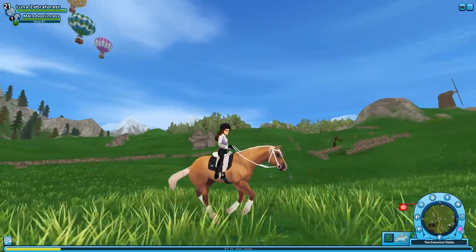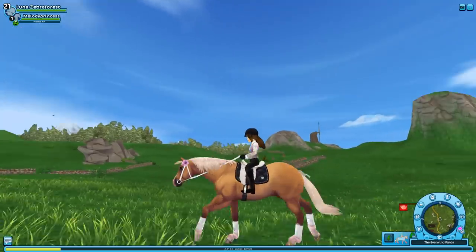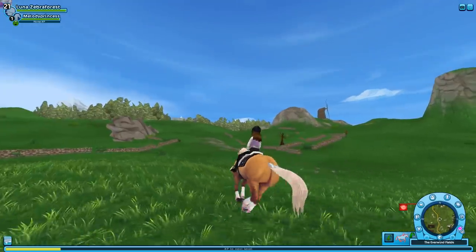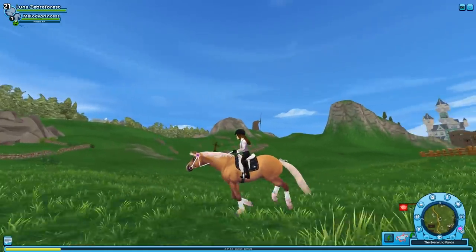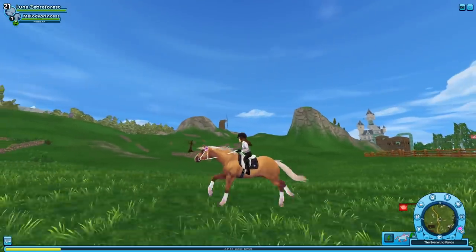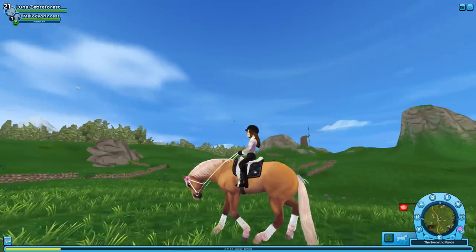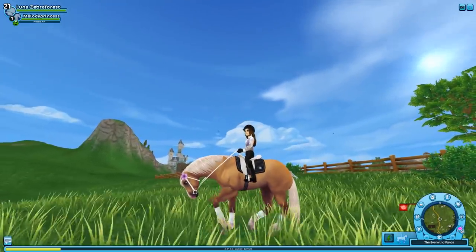I like the canter — it's cute! The tail is maybe a little too far down its back but overall it looks really good. The hair is flapping a lot. The slow gallop is pretty good too — really adorable. The fast gallop looks like they fixed it a bit from the trailer; I like it better now in-game. The backup is so adorable — I love it!